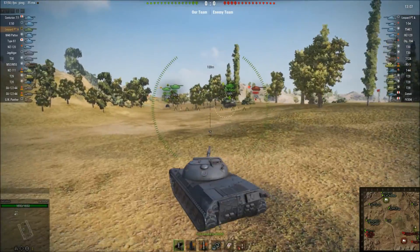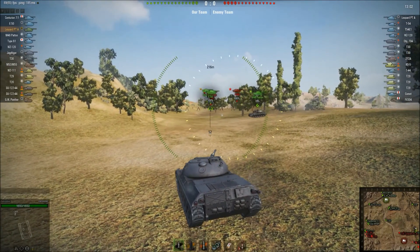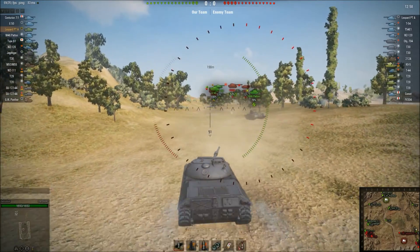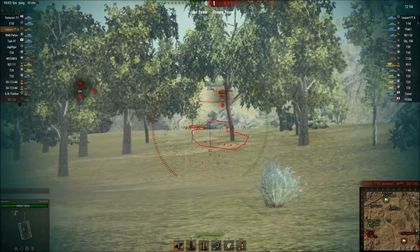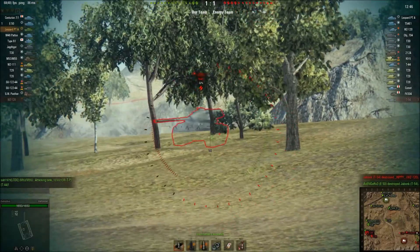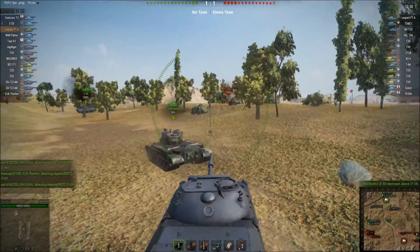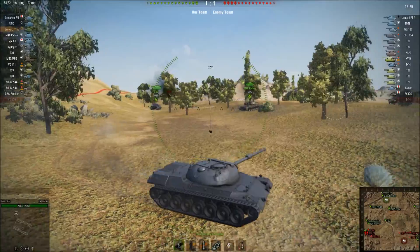Slightly low roll but still a punchy gun. Should be enough to kill them. Now they've spotted the other E-3 and they're not doing anything about it. Let's go into the T-54 — can we get a T-54? It was a very, very tier 9 game.